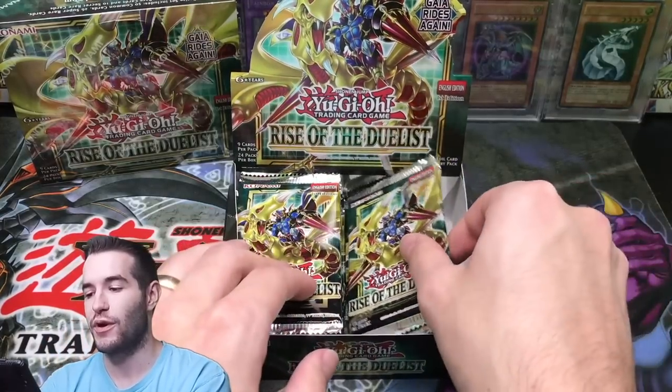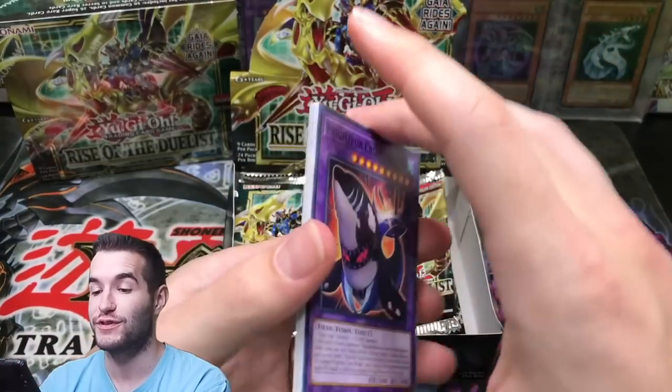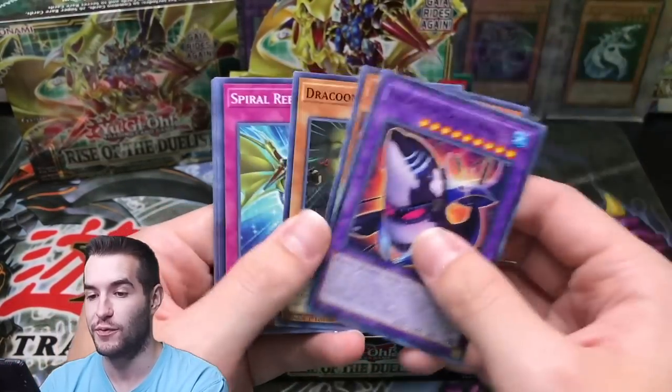We're actually searching for these two Starlights — it's actually harder than like a 10k dragon, or if you just search for one, because there's five different Starlights. So it's really tough to pull the one you want.